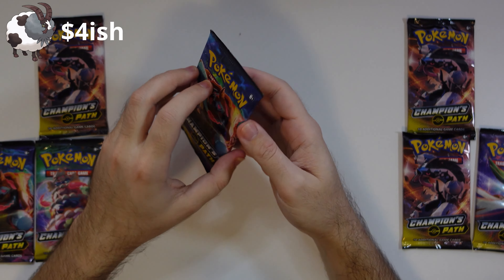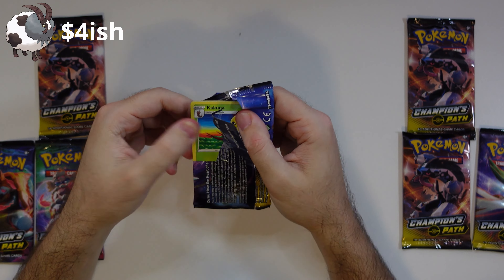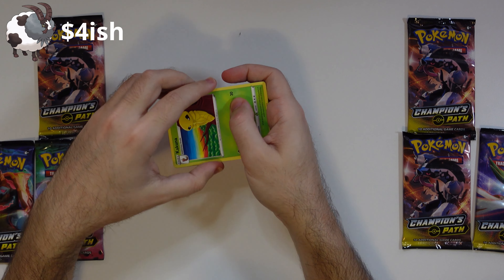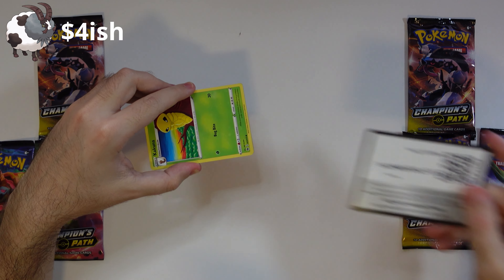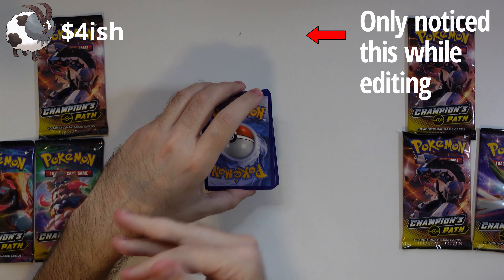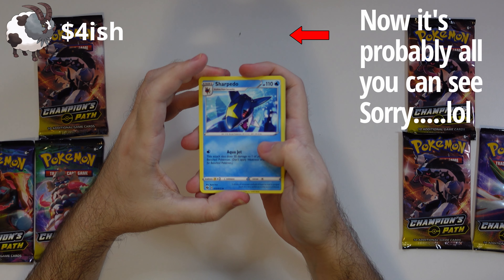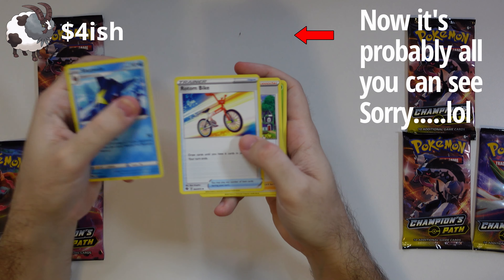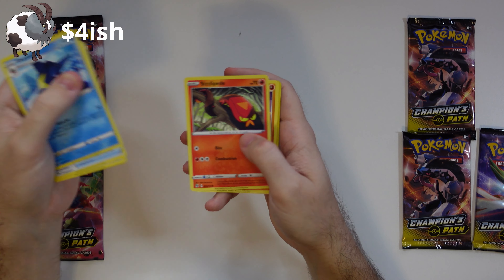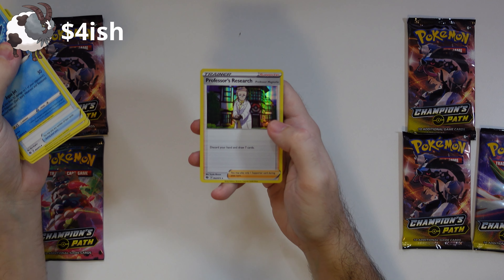All right, Hatterene Box, here we go. We've got the code card, flip it over, three to the front, energy on the back. So we have Sharpedo, Ronto bike, Sonia, Kakuna, Weedle, Poké Ball, Scolipede, Machop, Machop reverse. And on the back, we have a Professor's Research.